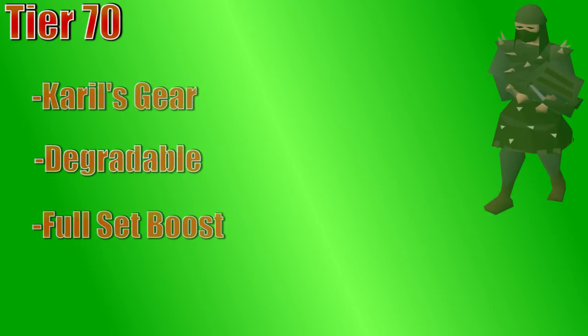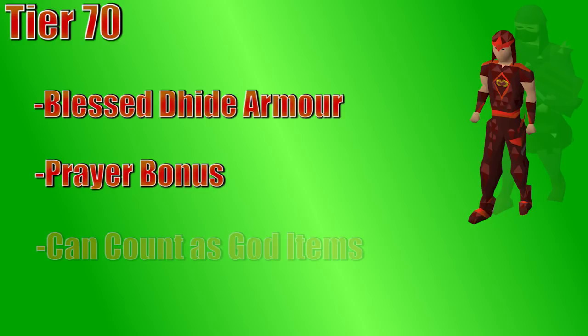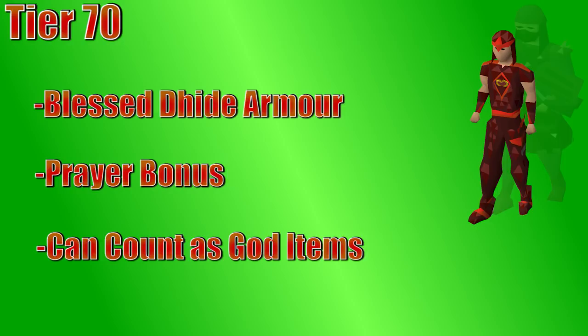Another tier 70 armor set is the blessed dragonhide gear, which is the final tier of dragonhide armor, still including a shield. Blessed dragonhide is a little pricey compared to black dragonhide, but each piece gives a plus-one prayer bonus, which slows down your prayer drain. The shield, chest, legs, and vambraces all have the same stats as the black dragonhide counterparts other than the prayer bonus, but there is a helm and boots unlike black dragonhide. Blessed dragonhide boots are commonly used when players can't afford ranger boots. There's a blessed dragonhide set for each god — Zamorak, Armadyl, Saradomin, Bandos, and also Guthix and Ancient sets exist. When making this video, the Bandos set was the cheapest, but they're all similar price and have the same exact stats. The only reason you need a specific piece would be for the God Wars dungeon or some clue scrolls that require certain pieces of gear.